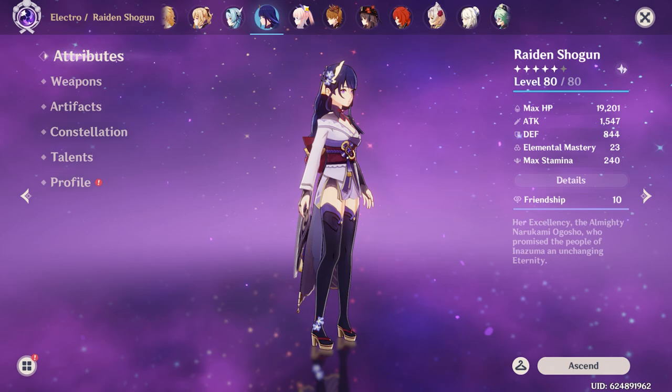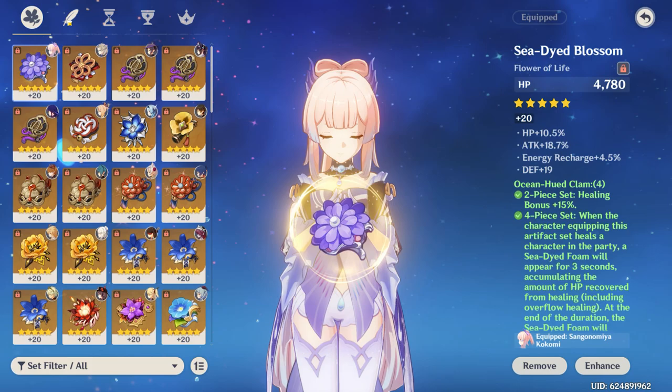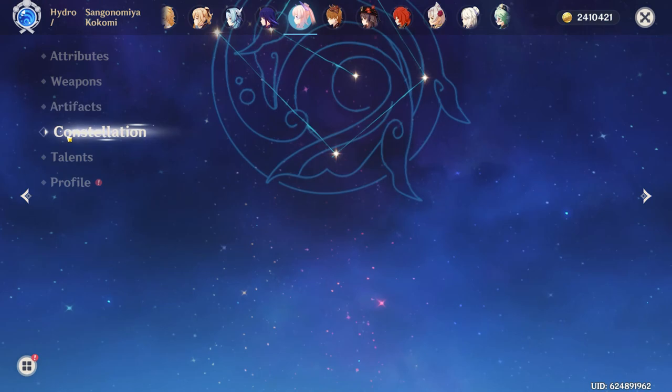Next up is Kokomi. The weapon is Prototype Amber, and the artifacts are four-piece Ocean-Hued Clam. Some of these pieces are actually pretty good for Kokomi — like the hat with 20% HP. The cup is a bit disappointing since it could have had crit rate or crit damage for other characters, but unfortunately it rolled HP%, which is good for Kokomi at least. Talents are 6-8-7.